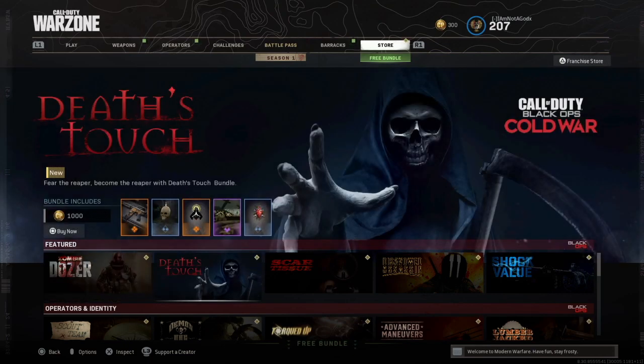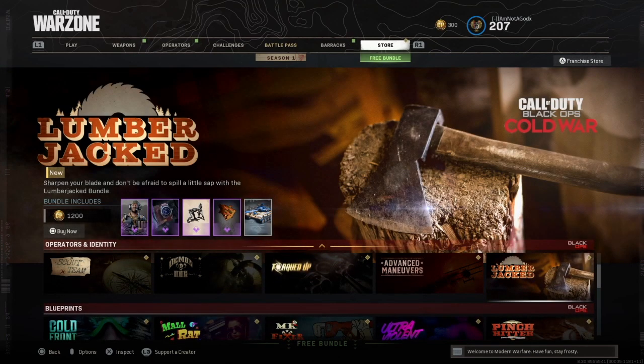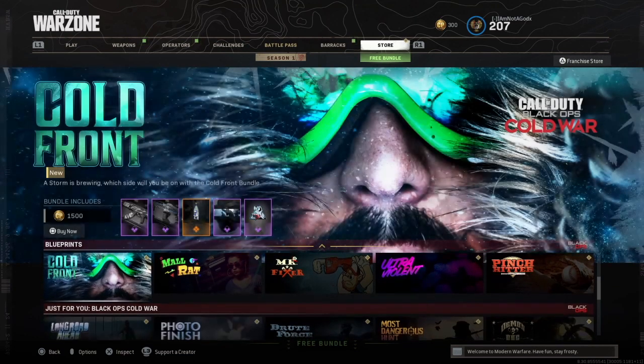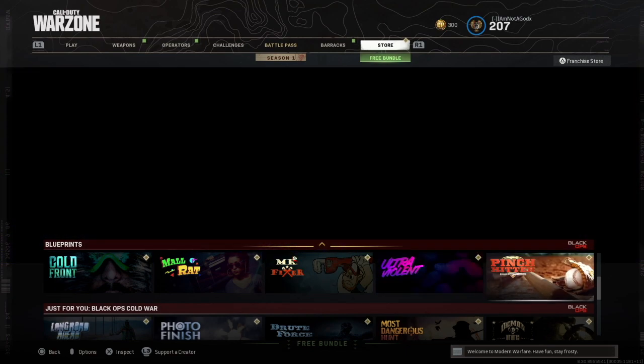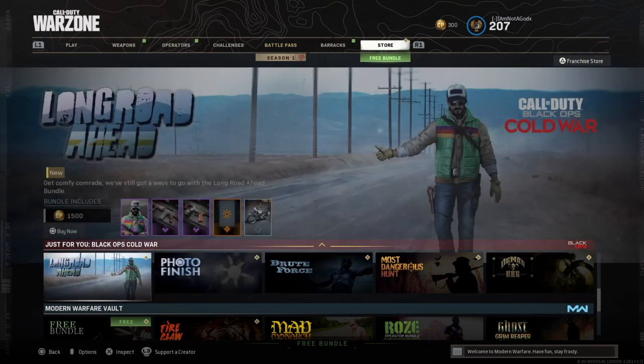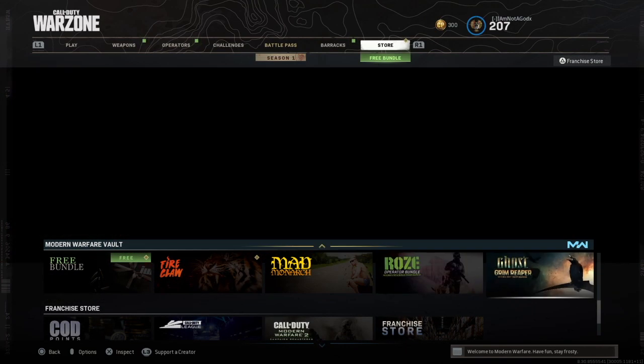So I'm going to have a quick look through the store today and I already know that there's nothing in here I want. The bundle I wanted was the Arachnid bundle with the Domino operator. Unfortunately it failed to record when I was purchasing it, but trust me, this does actually work. Because I messed up my purchase I'm going to be using the Oceanographer as an example. As we can see, it is definitely not in the store right now.